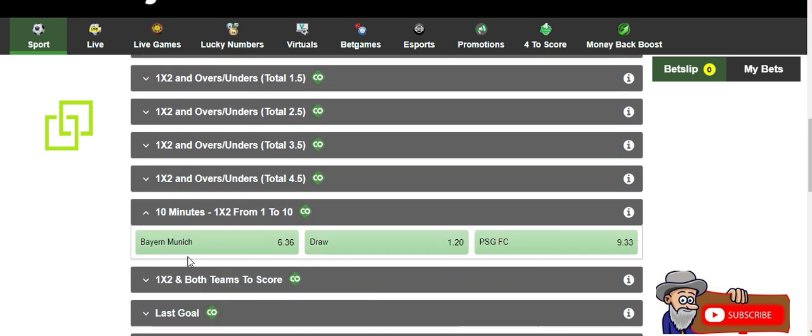Here it tells you 'first 10 minutes' and you can choose: you can say first 10 minutes Bayern Munich is going to win, or first 10 minutes it's going to be a draw, or first 10 minutes PSG is going to win the first 10 minutes.